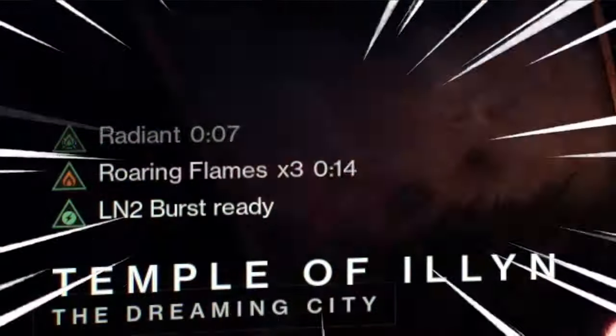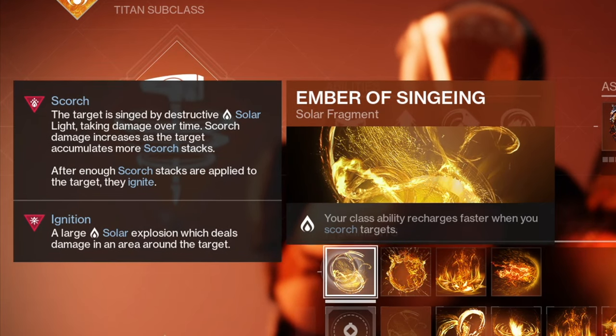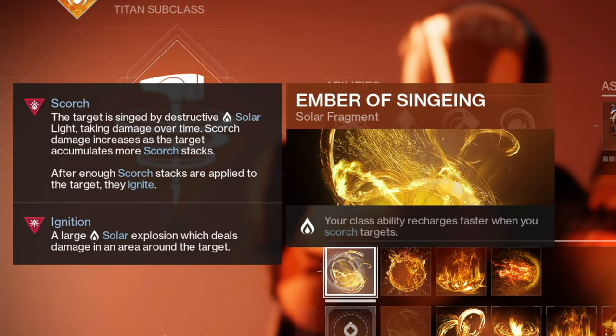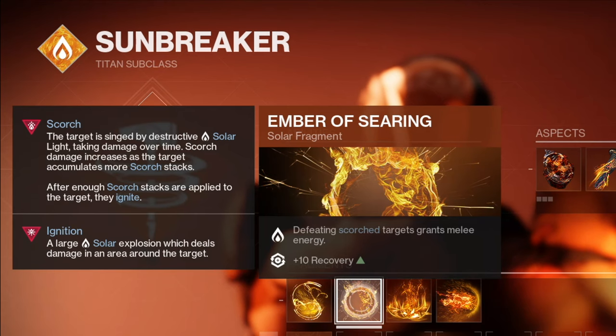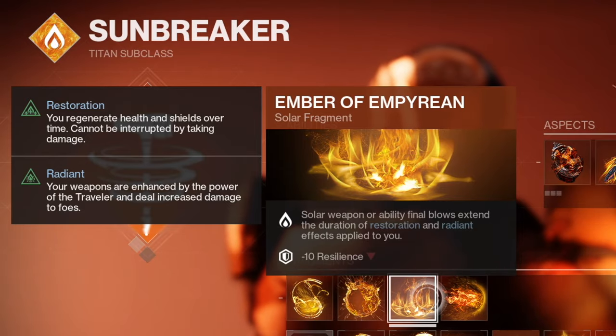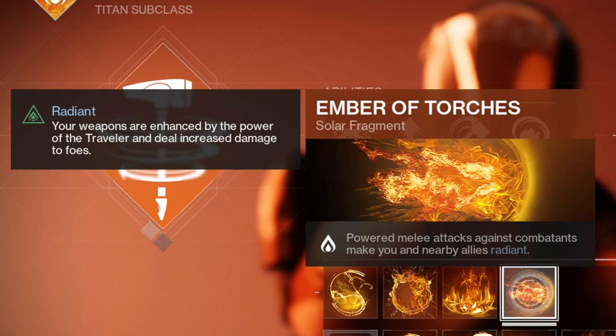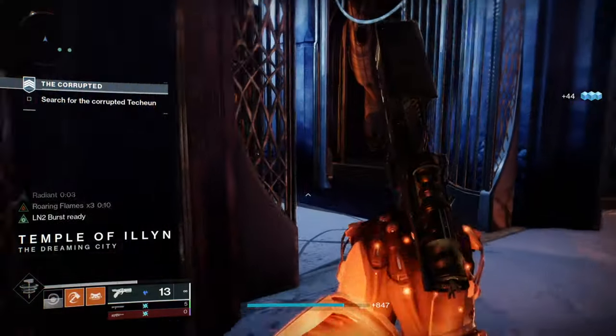We're also getting a higher damage bonus from Roaring Flames because we're using solar abilities all the time, and this stacks up three times for more damage. For the fragments, you can use Ember of Singe for faster recharge on solar abilities so you can use your barricade more often. Ember of Searing grants melee energy when defeating scorch targets. Ember of Empyrean increases the restoration and radiant effects, extending their duration every time you get a solar weapon or ability kill. Finally, Ember of Torches makes powered melee attacks grant you and your allies Radiant.